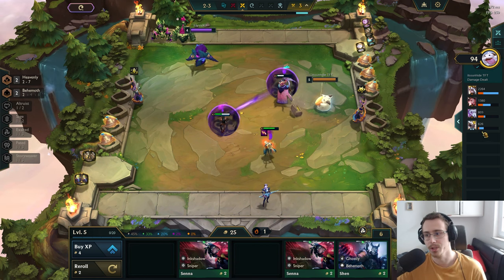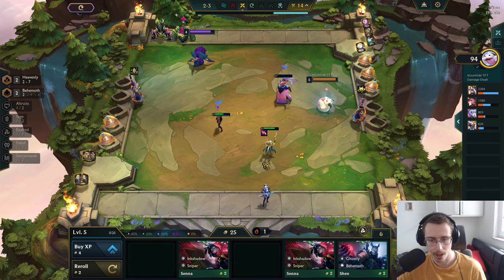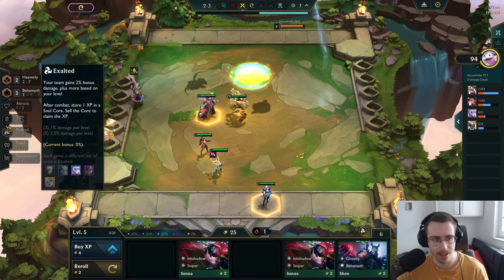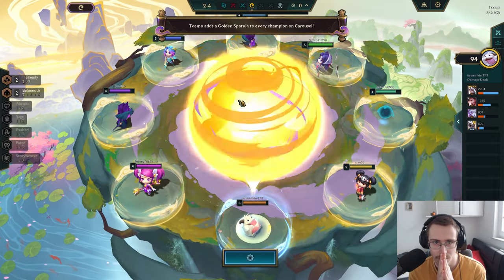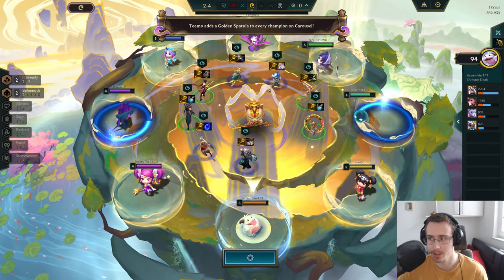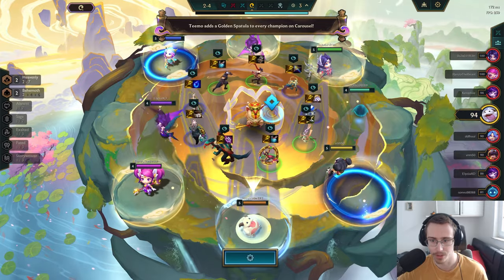We did win this one — Soraka doing big damage, Zyra actually doing a surprising amount as well. We want to get Exalted and as many Faded units as possible. Oh, a golden spatula — that's kind of nice. And that's a Diana! I need that — I'm third pick, please don't take the Diana.